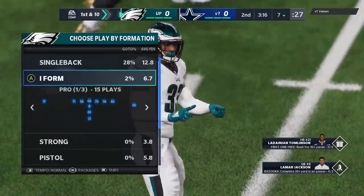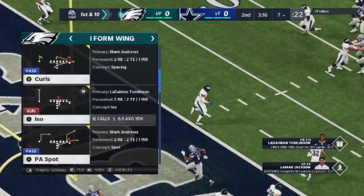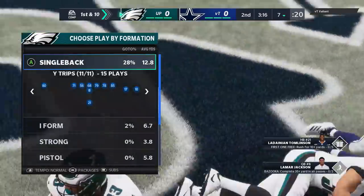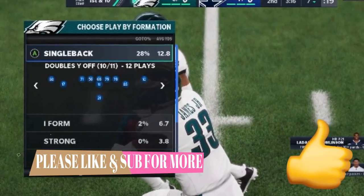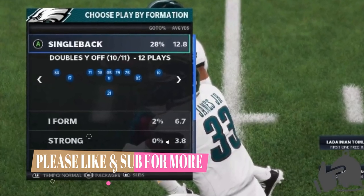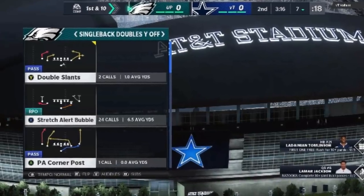I think this particular formation is new to Madden 21. Before I get into it, here's the other run scheme I put out a couple days back out of the I-Form Wing — link in the description if you missed it. But the one I'm focusing on today is the Doubles Why Off. From the second I ran this formation while labbing for my ebooks at the start of the year, this was one of the best running formations I found.